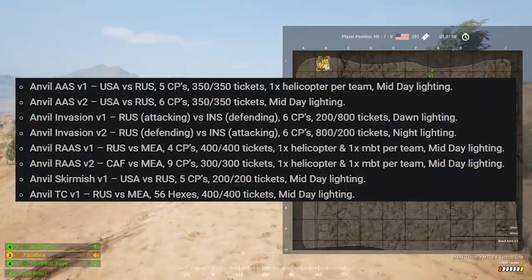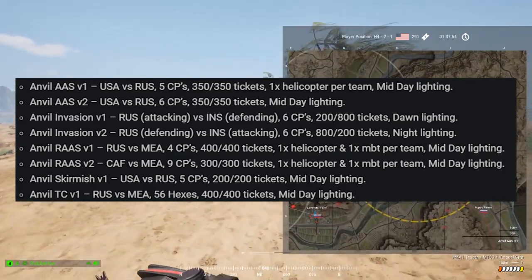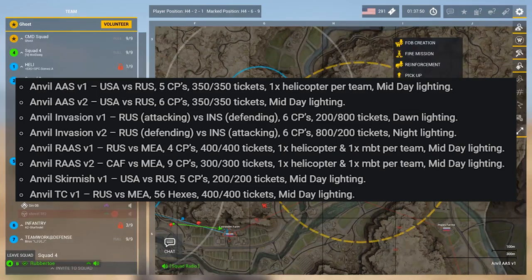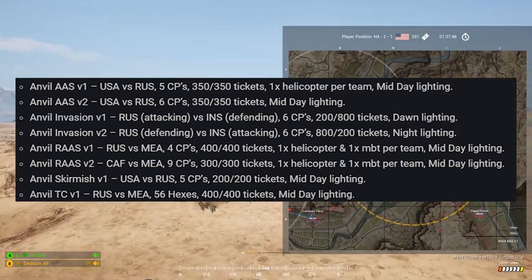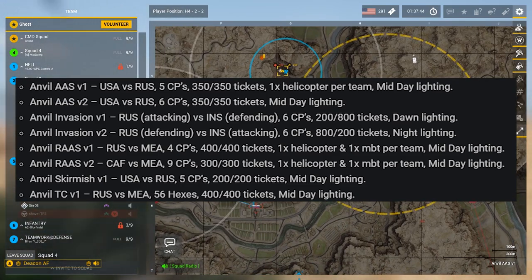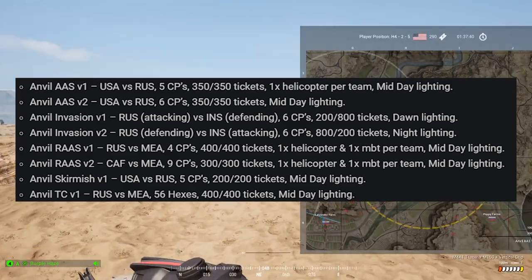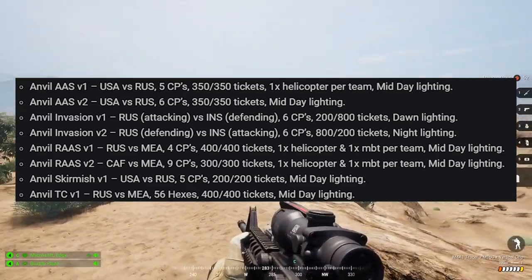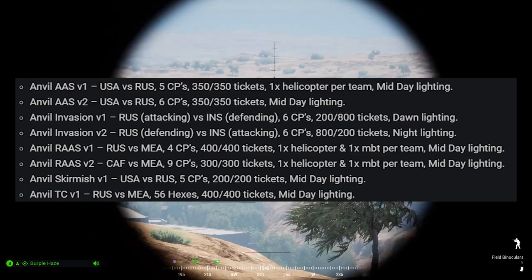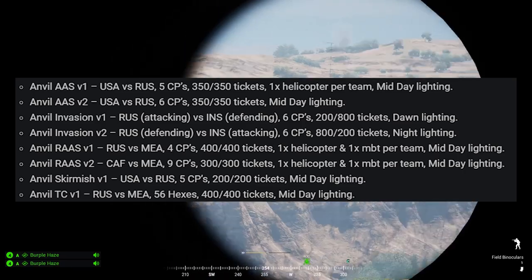On release, Anvil has eight layers: AS V1, V2, Invasion V1 and V2, RAS V1 and V2, Skirmish V1, and Territory Control V1. The big standout ones for me are AS V1, which I think is a pretty good all-around layer; Invasion V2, which is a night layer that puts insurgents on the attack while Russia defends; RAS V2, a huge nine-flag layer with a helicopter and a tank; and Territory Control, which should make for some really interesting gameplay in the valley and on the plateaus.